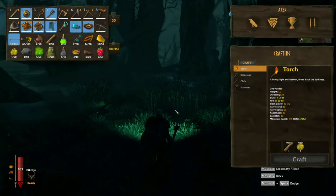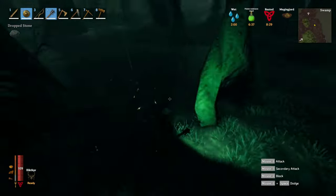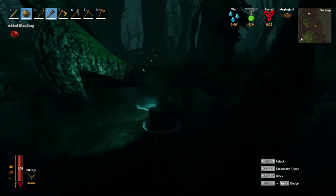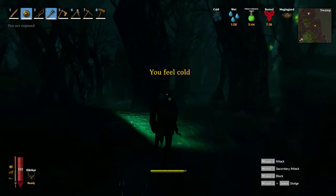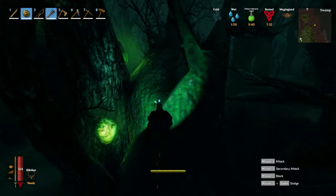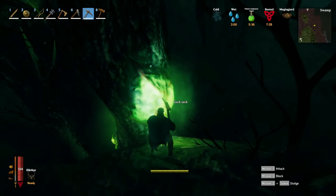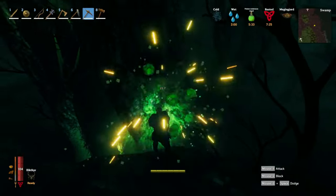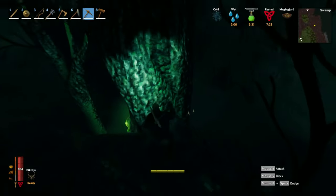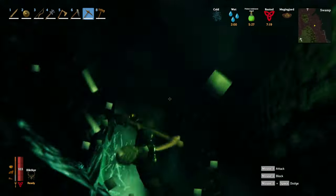I've got enough of those trophies already, so you see me dumping resin. Resin you can get just by chopping trees and killing Grey Dwarves all day long, so it's not really necessary to hang on to. My inventory was full before I even hit the crypt. I really got to get back out here and mine some more of that — guck, I think it's called.